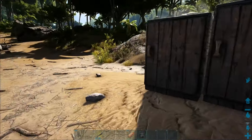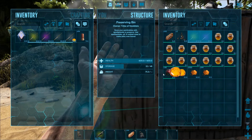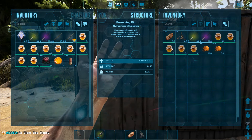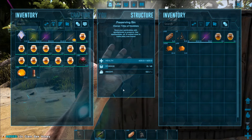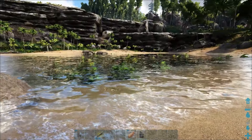Some of the bait is perishable, so I built a couple of preservation bins next to me. The main three baits you can fish with are sap, leech blood, and honey — but to be honest I'd just stick with sap or honey because it's easiest to collect. Next you want to find yourself a nice quiet fishing spot.